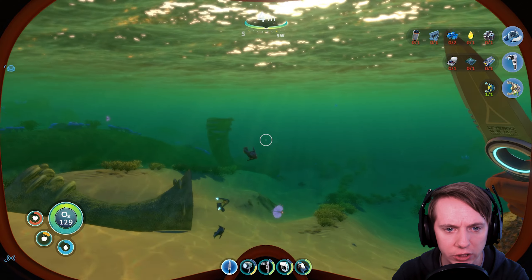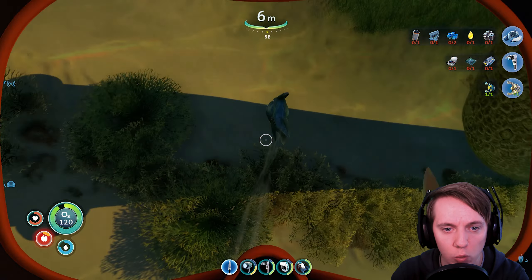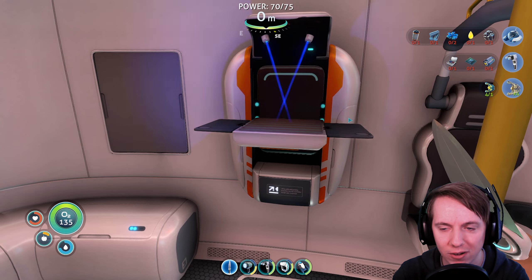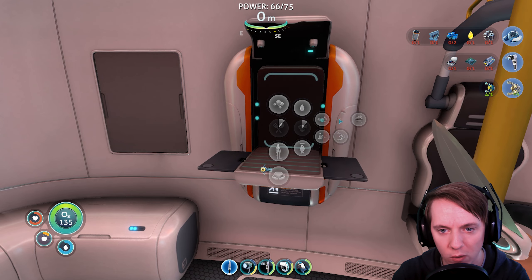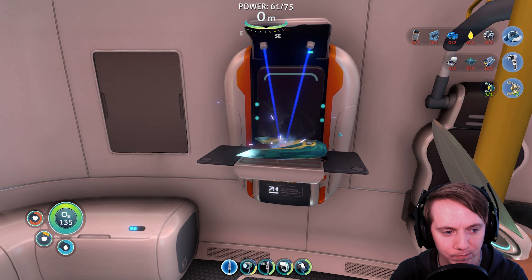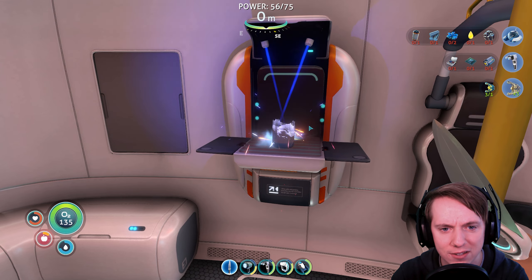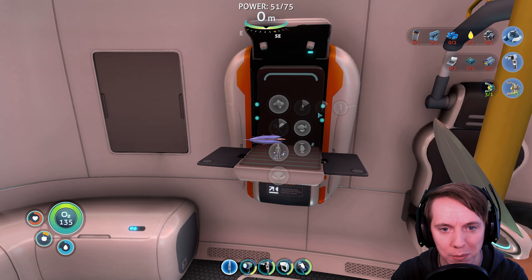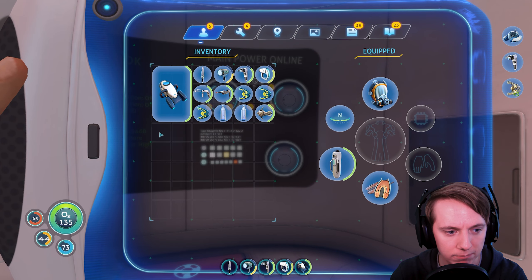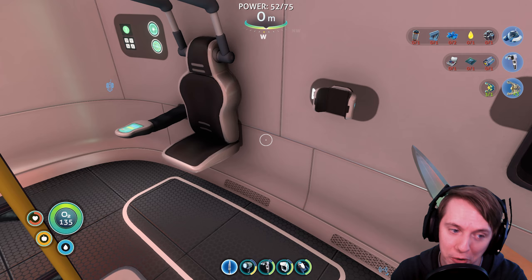We'll have to grab some more food. Peeper — we'll grab like four fish. Oh, here's the bladderfish. You guys were saying that I actually need to go to the fabricator and try to craft water with this. Food — cooked food. We'll cook a peeper. Now I know I said I wasn't going to cook food anymore and we were going to put salt on, but I'm eating it right now. So I don't need it to last because we're very hungry. Now if we go to water here — filtered water, using the bladderfish. That's so much nicer! I didn't know that was a thing. Here I am making bleach like an idiot.